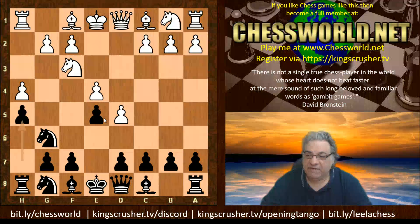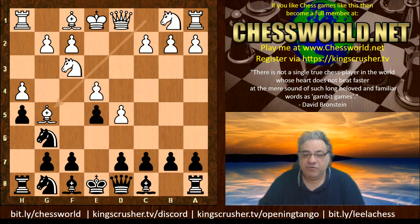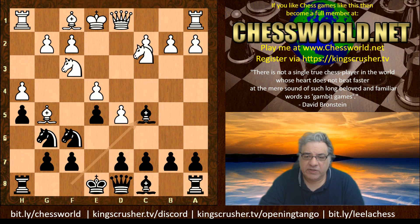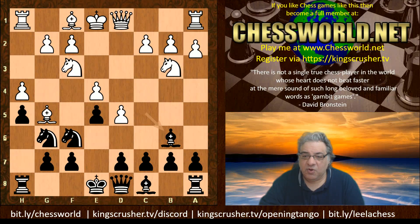So we have Nf3, Ng6 protecting that pawn on e5. h4, h5, Bg5 — all of white's moves are pretty plausible so far. Nf6, Nbd2, Bc5, and now white plays again a very plausible-looking move Nb3, Bb6, and then a4 — again looking to trap the bishop potentially. So how is this going to be parried?